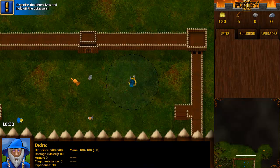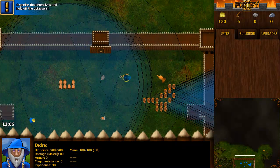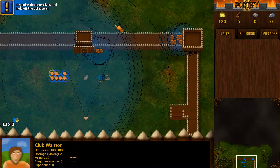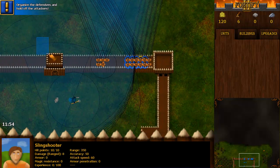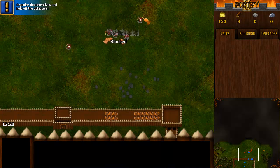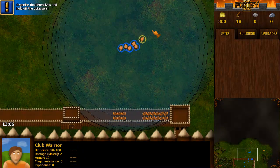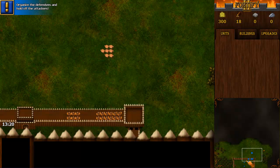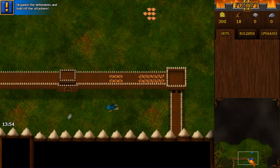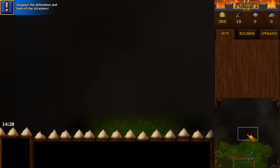You'll get access to a few units, and you can use them to defend everything. Maybe I can use these melee units. So that's everything - the dialog system and not much more. I've also changed the fog of war a bit to this dark grey cloud pattern.